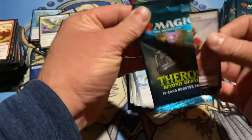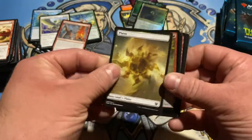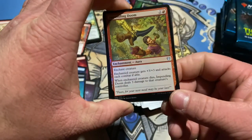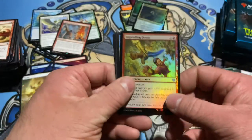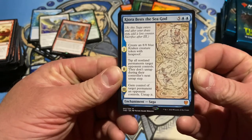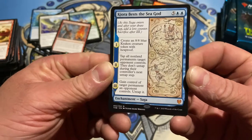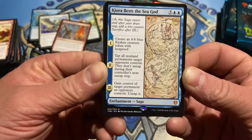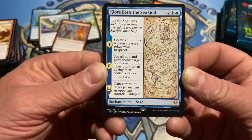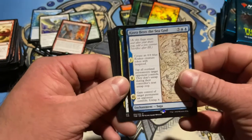Second pile, last pack. Human Soldier token, foil, another foil — Impending Doom foil. We read this earlier; it's foil, this one's better. Kiora Bests the Sea God — mythic saga. Create an 8-8 blue Kraken creature token with hexproof. Tap all non-land permanents target opponent controls; they do not untap. Gain control of target permanent an opponent controls and untap it. Feels real bad for the opponent.